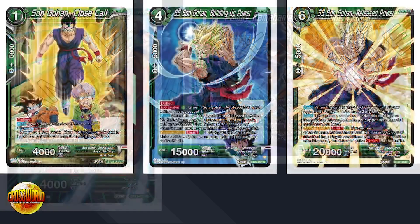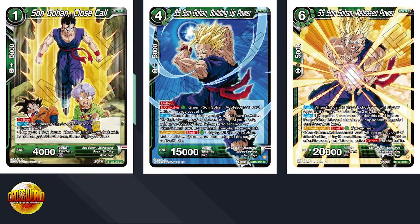We have our Gohan chain. Gohan Close Call is a one-cost deflect: auto when this card's played, choose one — either draw a card or play Goten straight from the deck — very similar to Trunks/Jita. Then Gohan Building Up Power is a four-cost 15K deflect, ex-evolve for one green over the Gohan one-cost. When this card's played, switch to active mode, look at the top five cards of your deck, add up to one green Gohan Adolescence or Goten to your hand, then shuffle your deck.